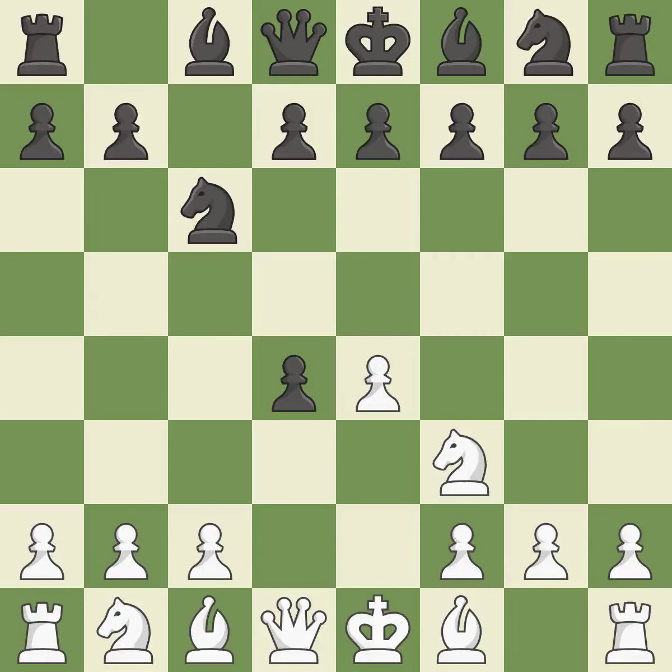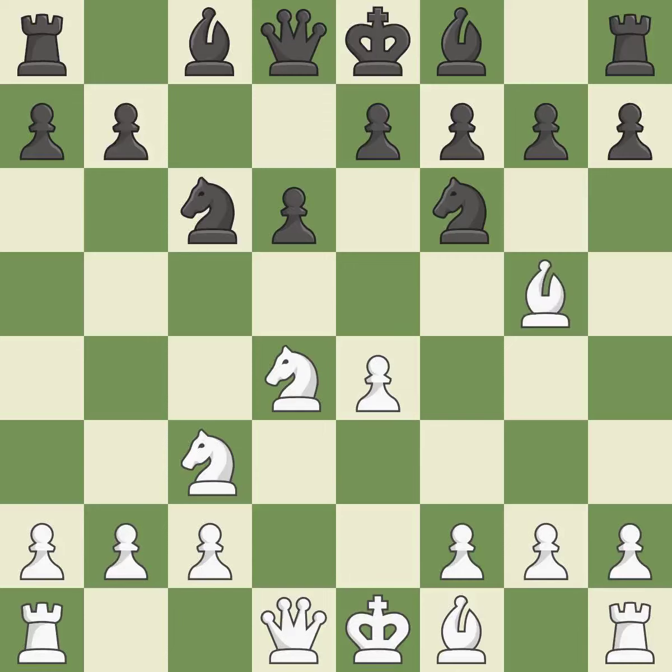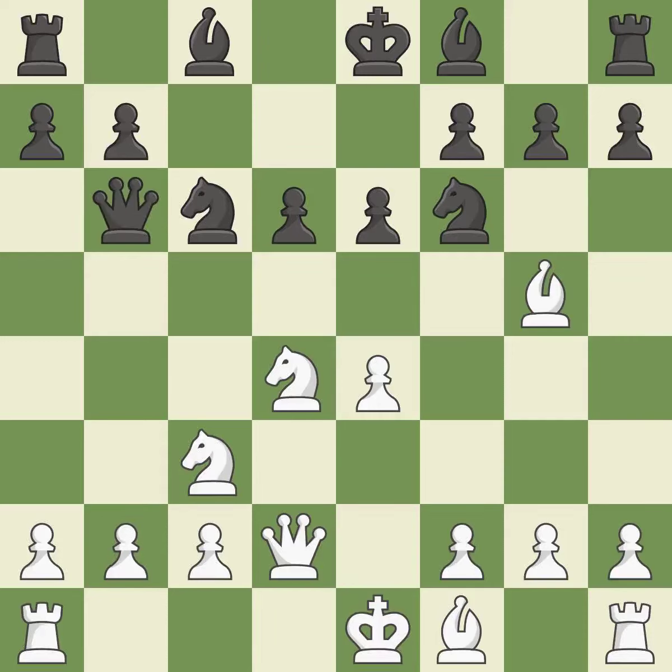Cxd4 gives black two central pawns versus one central pawn for white. Nxd4 recaptures the pawn and activates the knight in return for having one central pawn versus black's two central pawns. Nf6 develops the knight toward the center and attacks the undefended e4 pawn. Nc3 defends the e4 pawn and puts more pressure on the d5 square. D6 prevents an e5 pawn push and allows the light-squared bishop to develop. Bg5 immediately attacks the knight on f6 and prepares the possibility of queenside castling. E6 defends the d5 square and allows the dark-squared bishop to develop to e7. Qd2 supports the bishop on g5 and prepares to castle queenside. Qb6 develops the queen and attacks the knight on d4 and the pawn on b2.